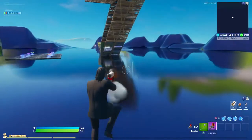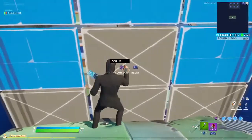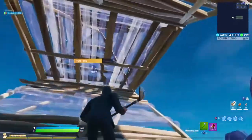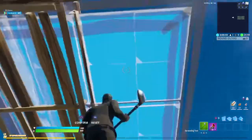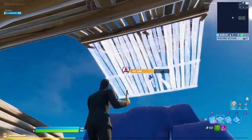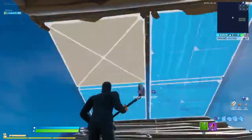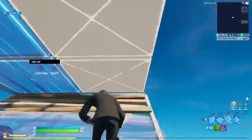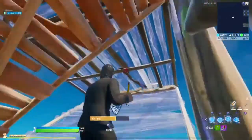The last but not least — the fifth technique. Same as usual, double ramp. You have to place a floor and cone at the same time, then double edit it on the right side and connect it with stairs, floor, stairs. Add a wall, cone, floor — then stairs, floor, stairs. Repeat: cone, floor, stairs, floor, stairs again.